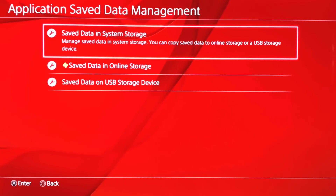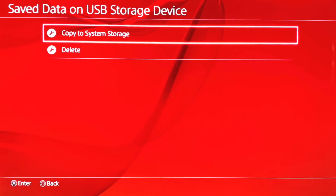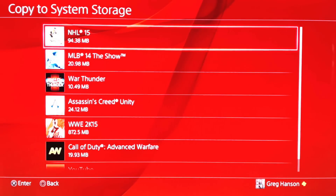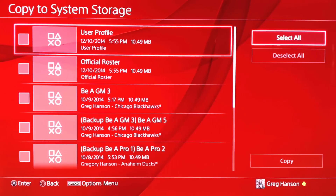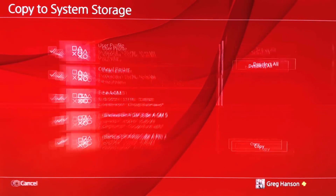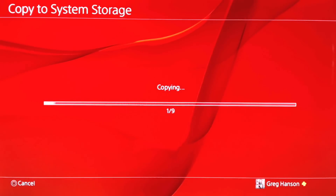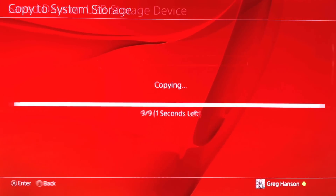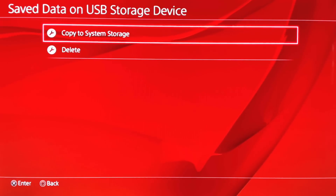What you're going to want to do to get all your saved data back is go down to 'Save Data on USB Storage' and then copy to system storage. I'm going to show you two different things. Here we've got NHL — I have the disk in, installed and everything. Select all and copy. It's giving me an overwrite prompt because I've already done it, but hit 'Apply All' so you can see it copy everything over from the flash drive.